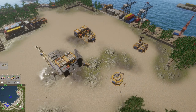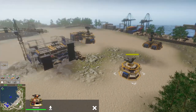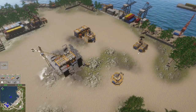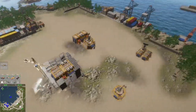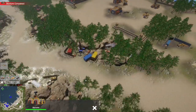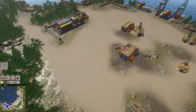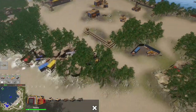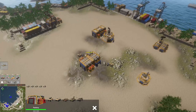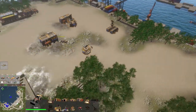Looks like we can occupy the position. Our firebase now has some troops garrisoned in it — that's nice. Let's get some rocket infantry and recon vehicles down there. In the meantime, we should probably build a power plant.